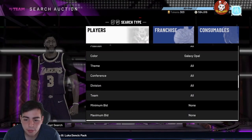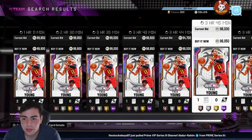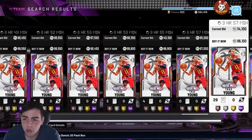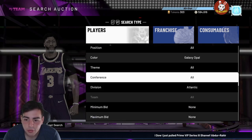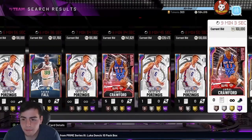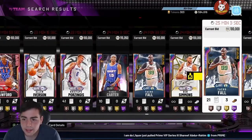2K broke the opal filter — they clearly made Trae Young easy to pull in packs, which dropped his price a ton. He is the first viable opal. I found a way to go around it — shoutout to one of my subs. The new snipe filter, if you have 100K minimum, is Galaxy Opal Atlantic division. On that filter you can get Carter, Crawford, Hewing, Porzingis, Fall, and Ben Simmons as well. You could get Bird too — this filter is actually pretty solid, just gotta be patient.